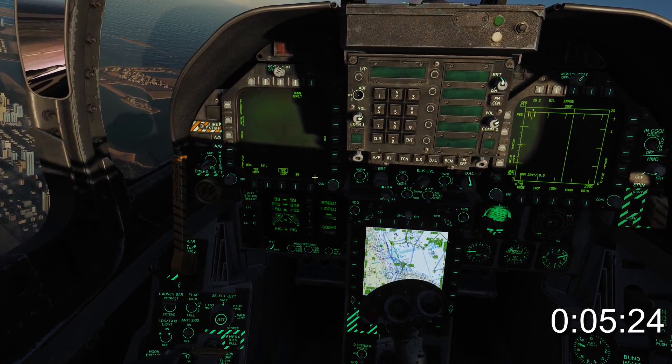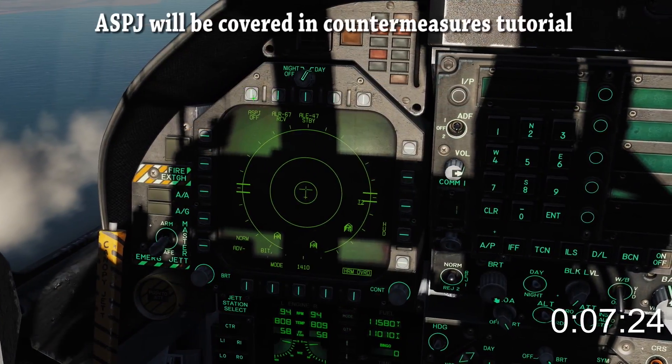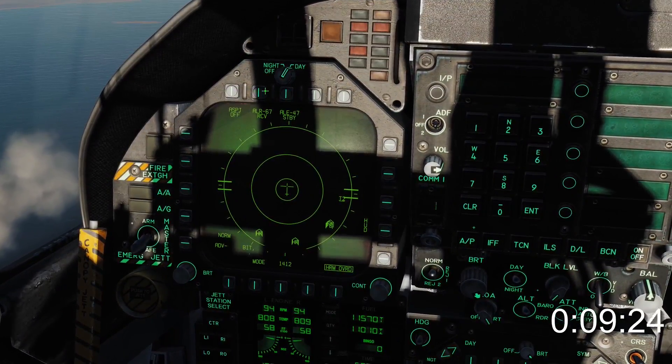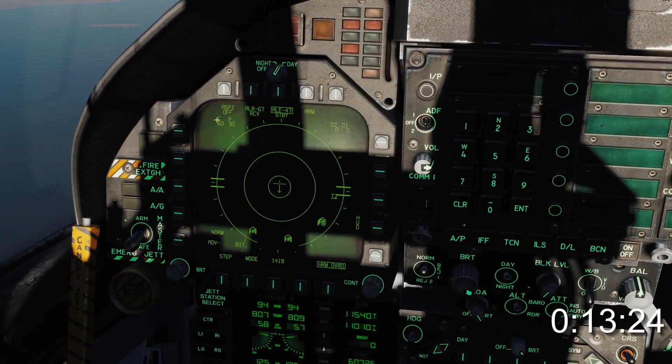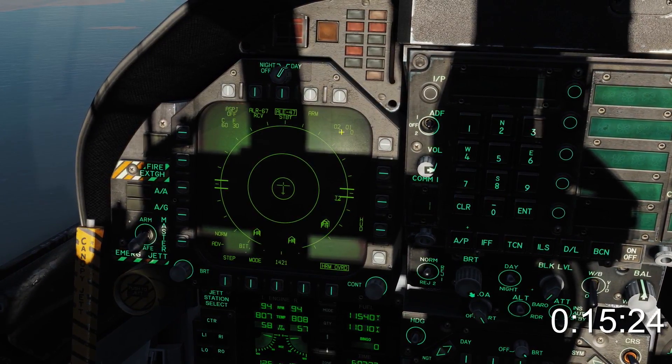Select TAC menu and EW on the left DDI. The airborne self-protection jammer will be implemented later. When we box the ALE-47, we see the quantities of chaff and flares on the left and decoys on the right.